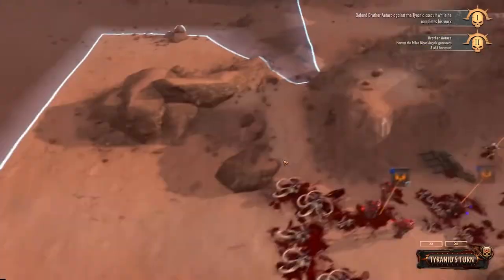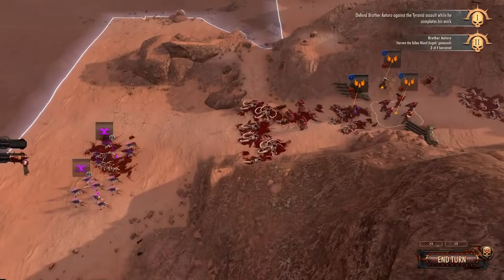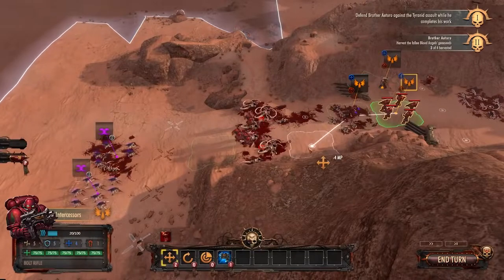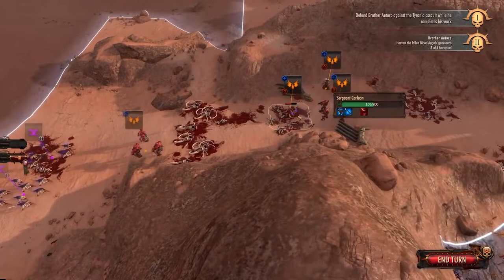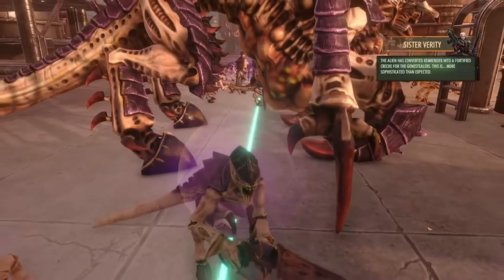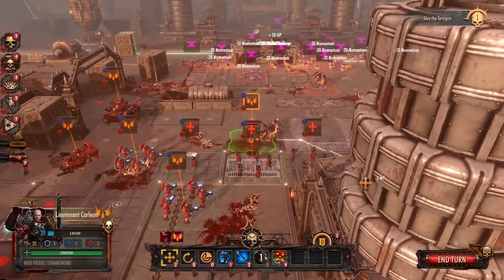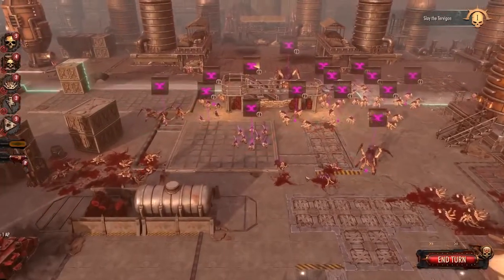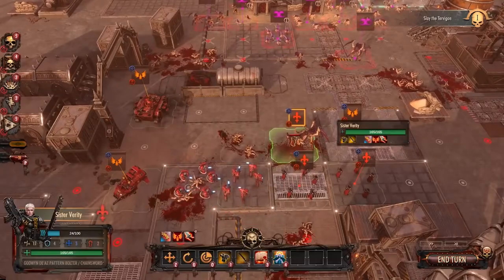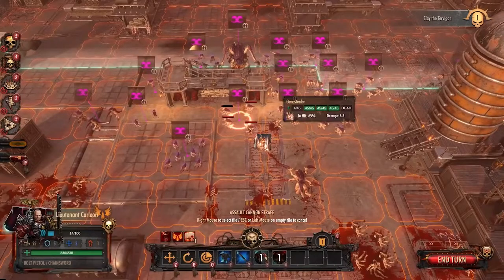Skirmish is a bit more bare-bones. Fights are on mirrored maps with no real objectives other than a deathmatch, but it's fun enough to think up weird lists of units to surprise others with. Playing as the Tyranids after the shooting and maneuvering campaign as the Blood Angels is a treat, because they force you to focus on swarm tactics and high-value centerpiece monsters to win. The only real limitation is the unit variety — about 13 units per side — which left me wanting more.